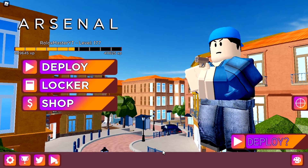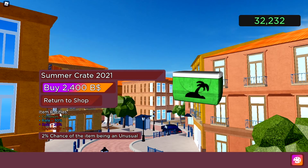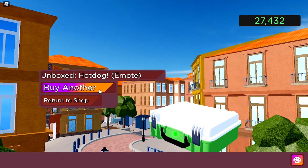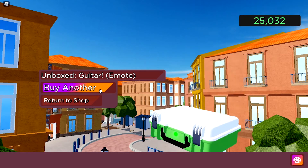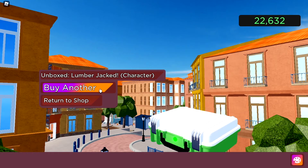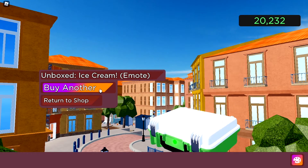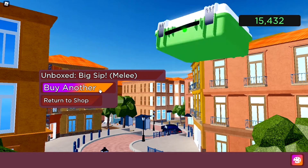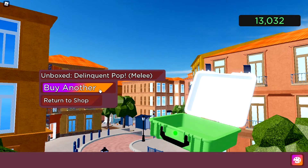Okay guys, so now we're on our main account. Let's go to shop and get some summer cases. We got Hot Dog, Guitar emote, Lumberjack, Ice Cream. We want Brick Battle — this is the one. No, this one is the one.